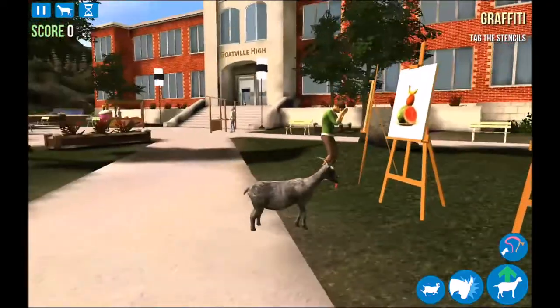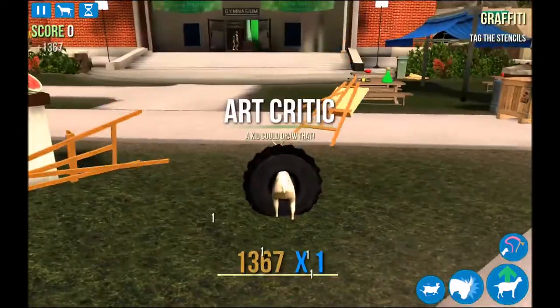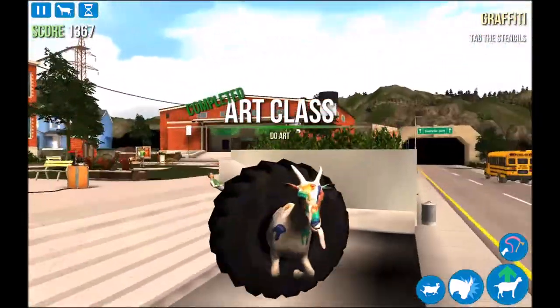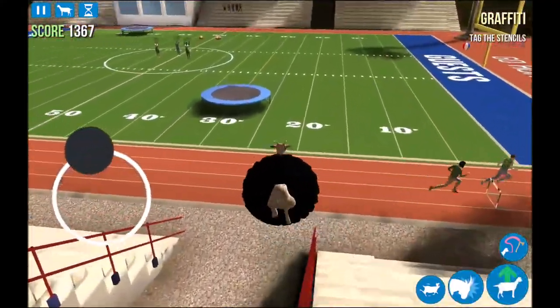Once you travel here, you come up here and you just sort of destroy all this stuff. And then you become the Artsy Goat. Basically it's just a goat with paint on it and a tire, and it sort of bounces around a bit.